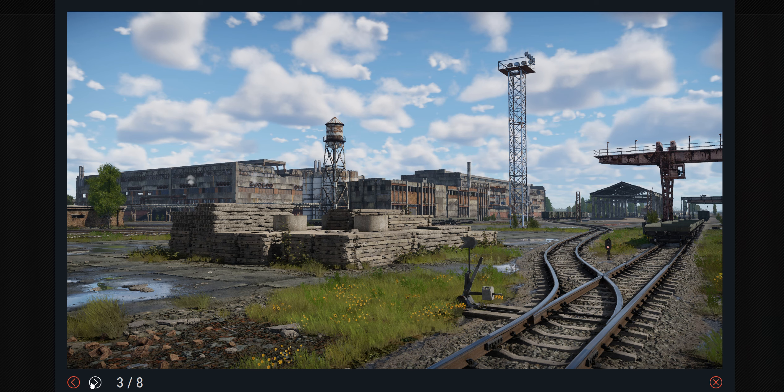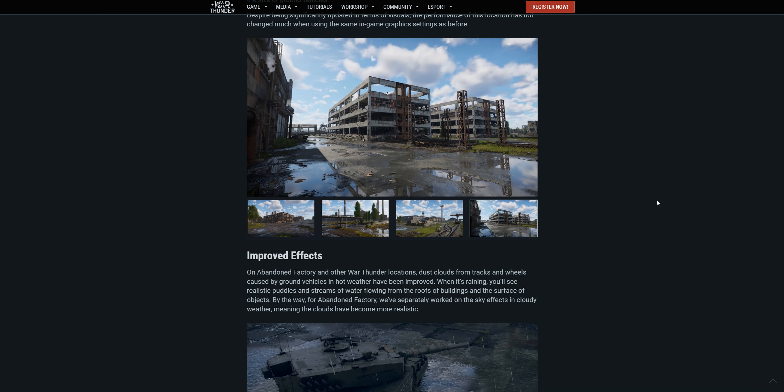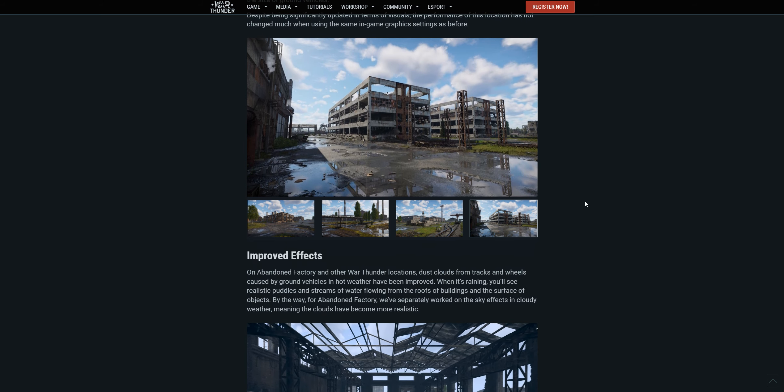Here we've got a shot of the south part of the map, where one of the spawn points is - right near one of the caps. And then the spawn points on the far side. This looks pretty good. But I can still tell that we're in Abandoned Factory, you know.